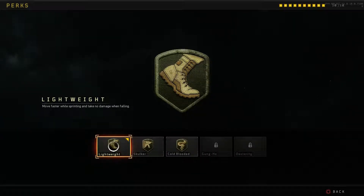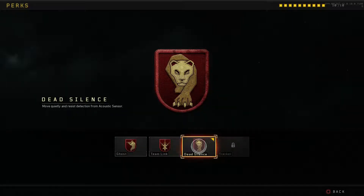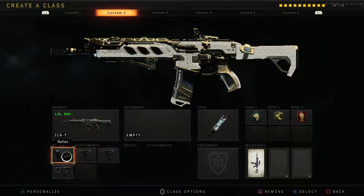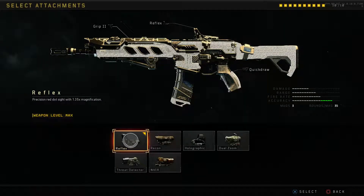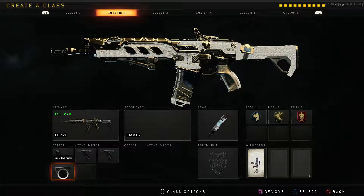I always run lightweight — that's just me personally, use whatever you want. Dead silence is kind of a given; I still use it in public match, but if you're not too worried about it, just use ghost. We're going to need the primary gunfighter wildcard for this class. I have the reflex sight — you guys can choose whatever sight works best for you. If you like the holographic over the reflex, that's all on you, but I would say the reflex gives you a lot better aim and is a lot more stable.